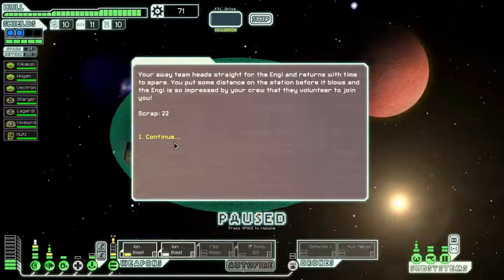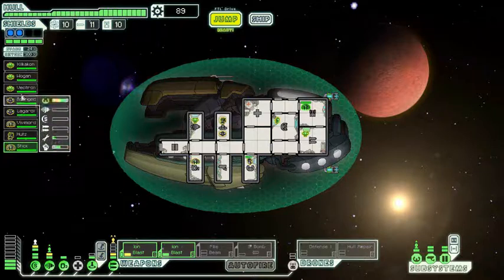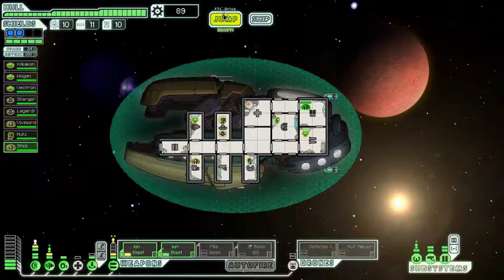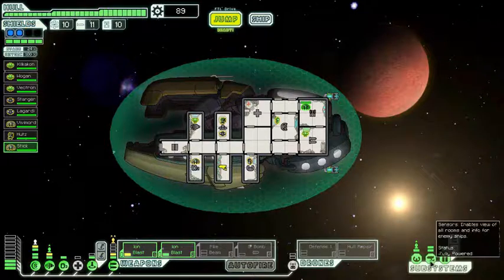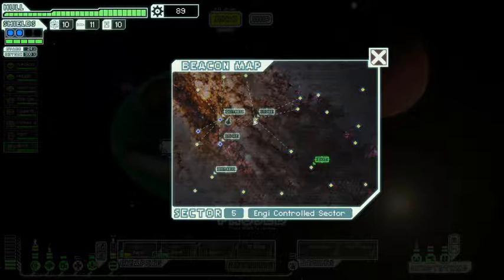The team heads straight for the Engie and returns with time to spare. We put some distance on the station before it blows, and the Engie is so impressed by your crew that they volunteer to join. We have a new crew member named Stick — quite literally, their name is Stick. They'll hang out in drone control. If we didn't have those advanced scanners, there was a good chance that the station could have blown up in our faces.